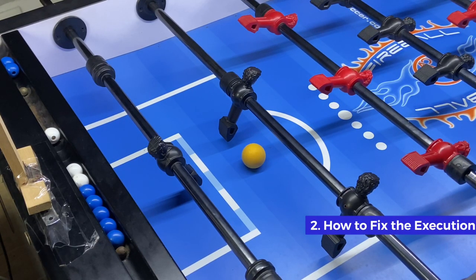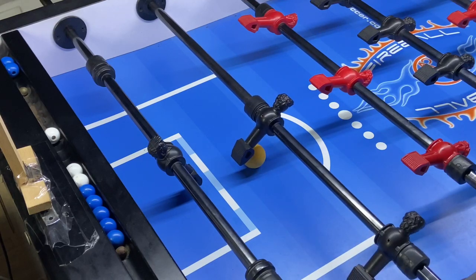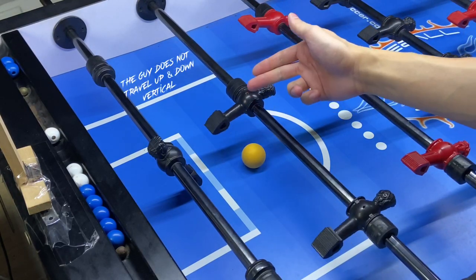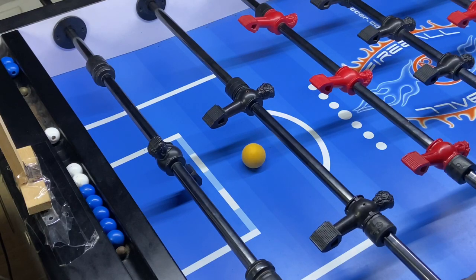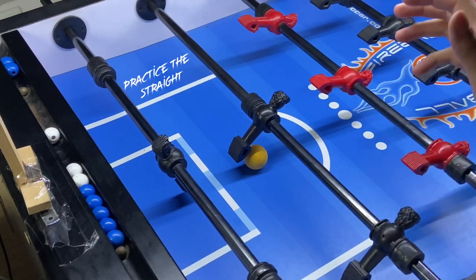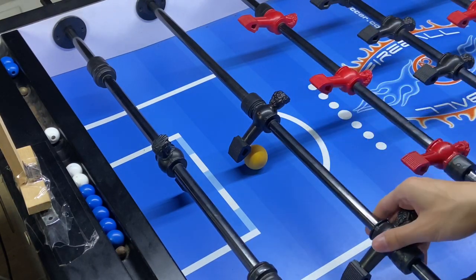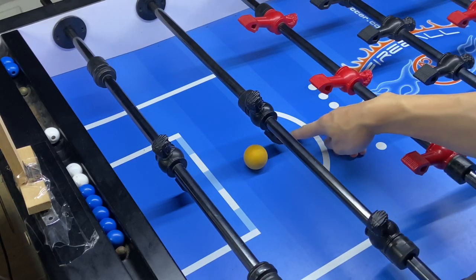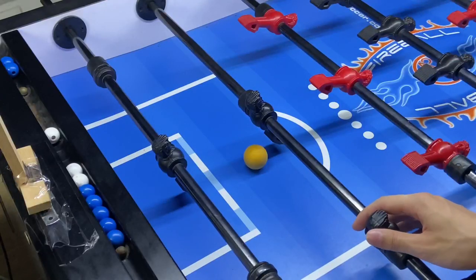So how can we fix the problem? First of all, we have to identify the problem. You are swinging the guy in the air because the guy does not travel up and down vertically — it is traveling sideways. The easiest solution is to practice the straight of the bank shot. You want to do the straight with the open hand grip. After the shot, you have to make sure this guy is pointing towards the center square to make sure that you don't have any excessive motion during the execution.